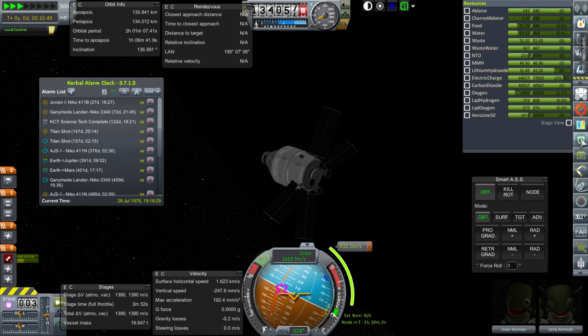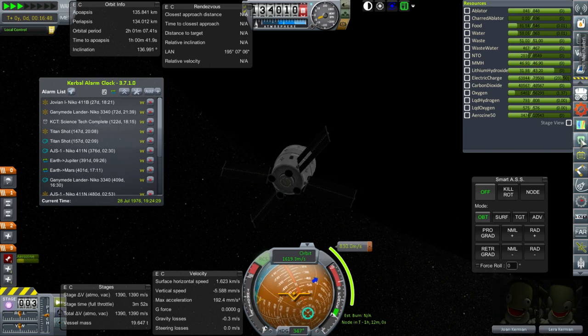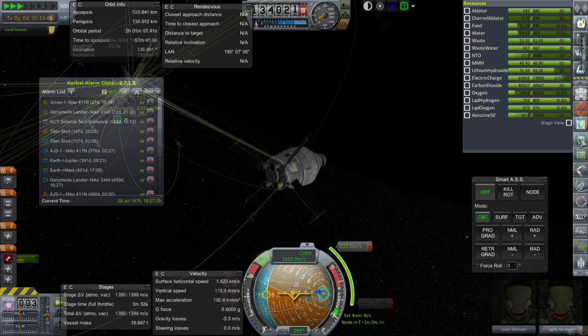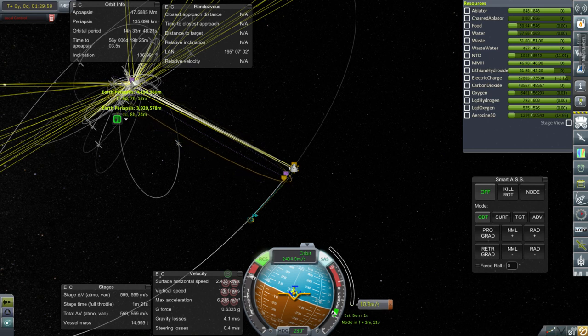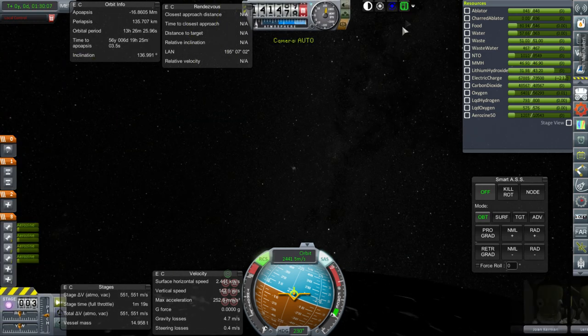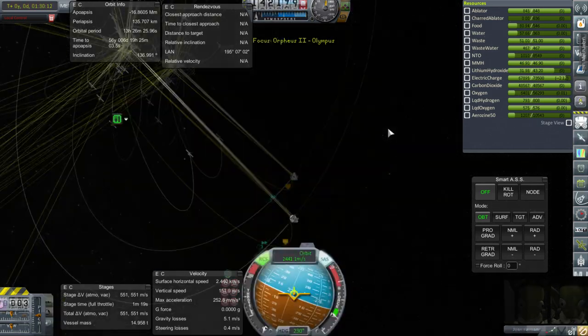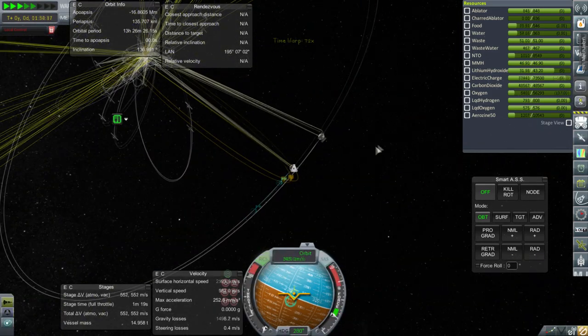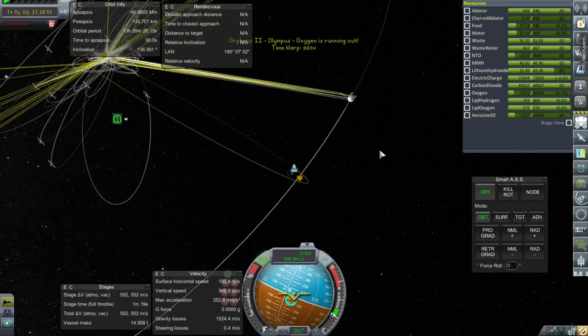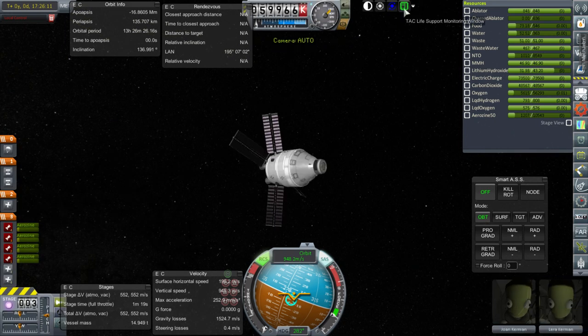With 27 days until Jovian 1, work needs to start building the Voyager window missions. Periapsis is four days and eight hours away, with five days and nine hours of oxygen - a one-day margin. The oxygen warning just means the tank is one-tenth full, with more capacity than initially thought. Continuous habitation of the stations will continue without issue.